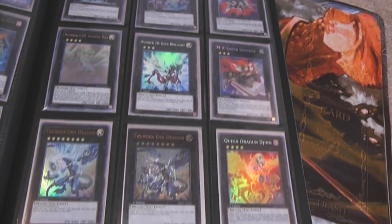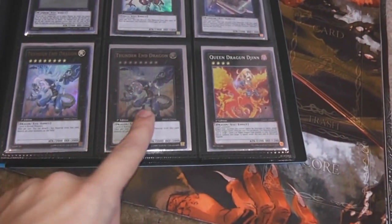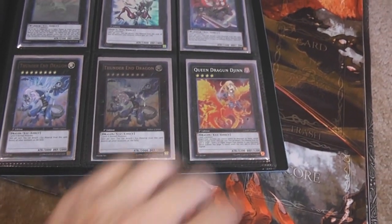Utopia Ray Ghost — one's Ultimate, one's Ultra, of course. I don't want to ignore people, but just be sure to follow those rules and you won't be ignored.